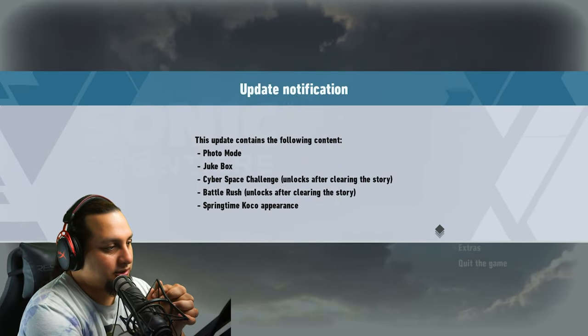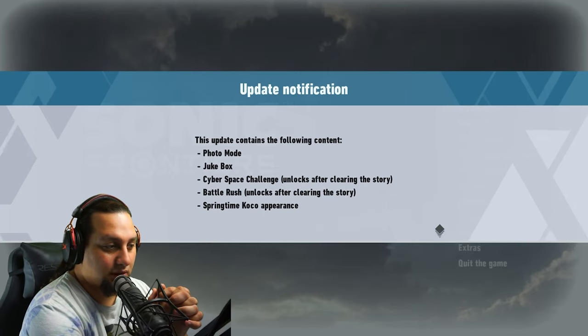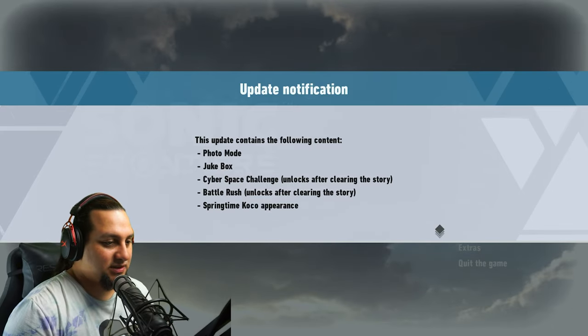You guys enjoy what you're seeing — be sure to subscribe so you don't miss any other videos. Let's get started. There's an update notification: this update contains photo mode, juke bots, cyberspace challenge, helicopter clearing, story battle rush, and springtime Coco appearance. Okay, let's do this.